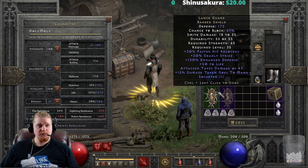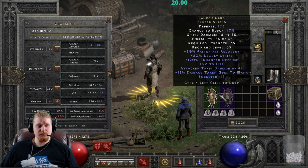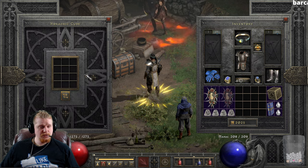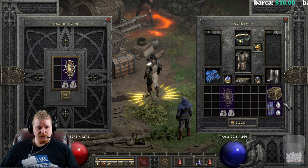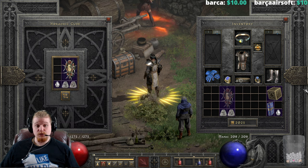The ethereal version has slightly higher defense at 261 and a lower strength requirement of 55. We can of course upgrade this to the Blade Barrier, and when we do, quite a few statistics go up — let's explore those.